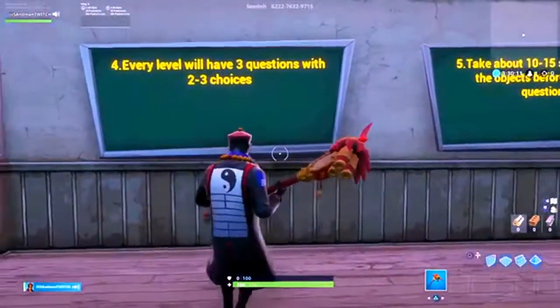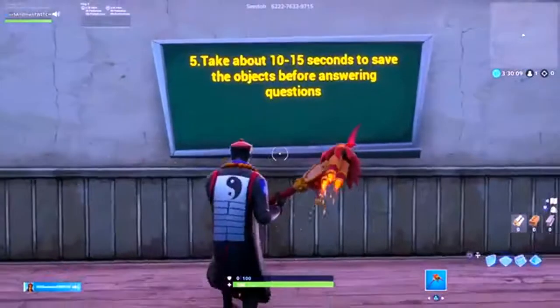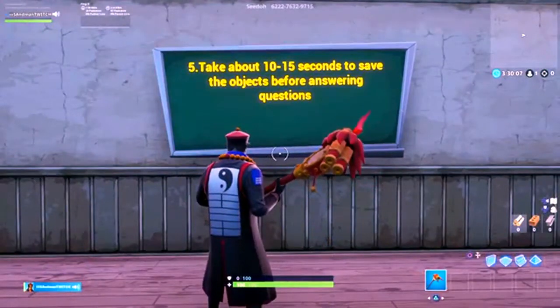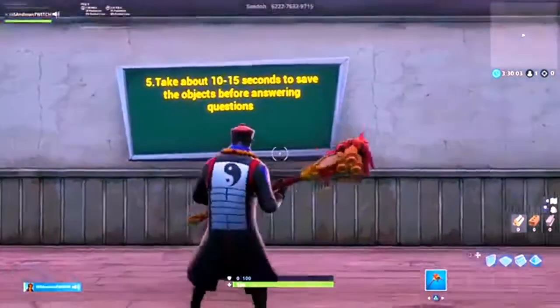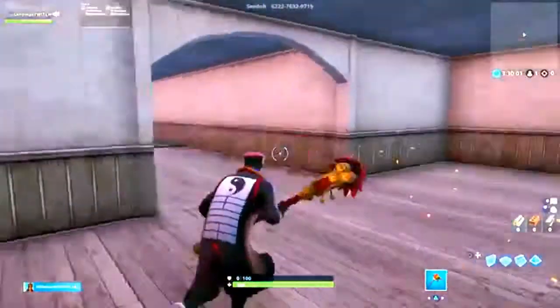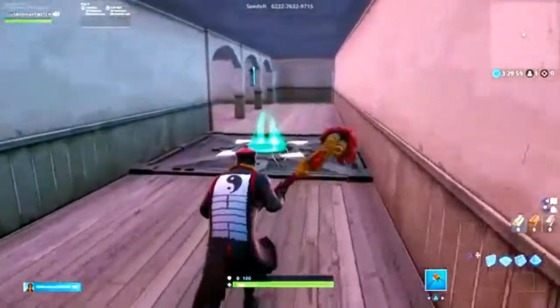Every level will have three questions with two to three choices. 'Take about 10 to 15 seconds to save the objects before answering questions.' Get out of my face, man! We're rebels of the school right now. Okay, level one.